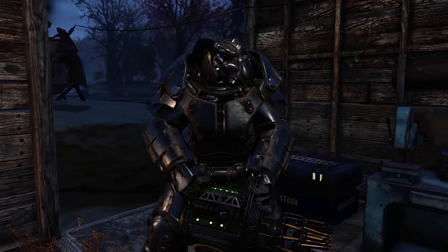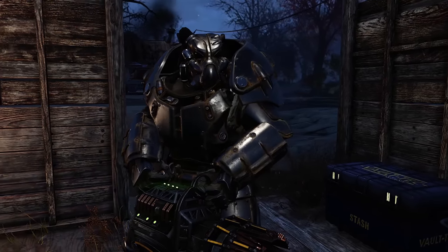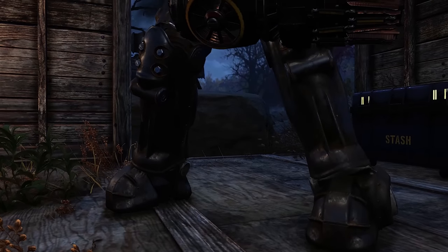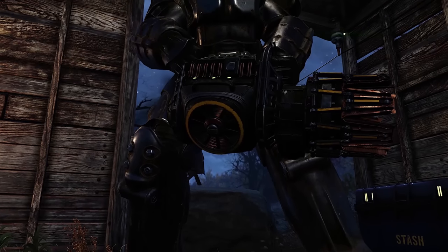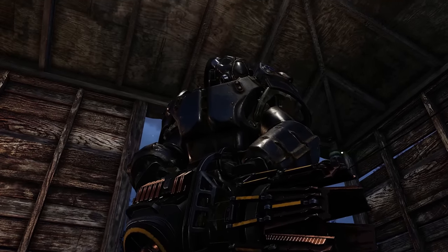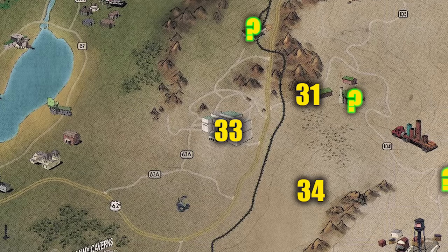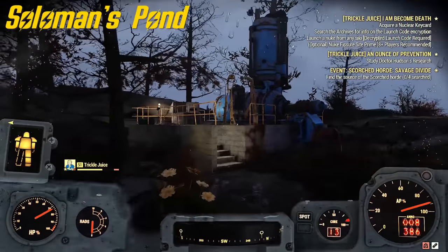Number 33 is the XO power armor — I've got a whole video on this. You have to craft it; you have to find the plans to craft it. It's a long quest that has to do with the Enclave. There's a card in the top right of your screen that will take you to that video. It takes a while but it's worth it in the end.